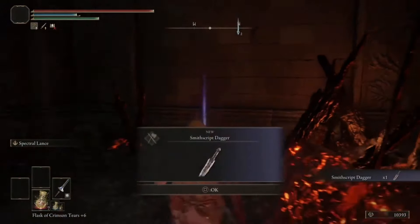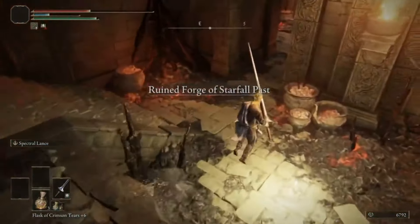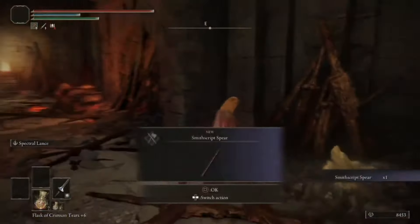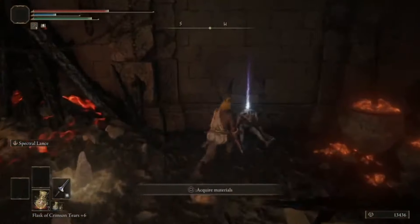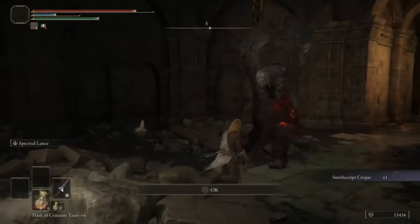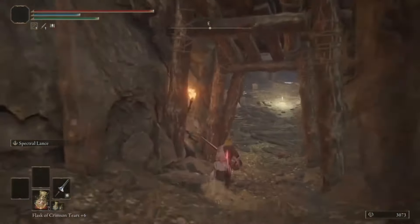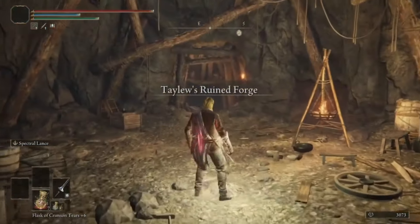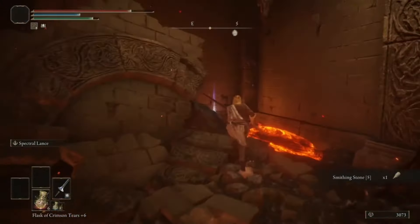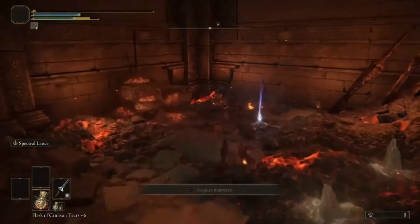Ruin Forge Lava Intake contains the Smithscript Dagger. Ruin Forge of Starfall Past contains the Smithscript Spear, the Smithing Talisman for 10% more damage to throwing weapons, the Smithscript Cirque, and a free Ancient Dragonstone at the end of each forge, which also contains the Smithscript Axe, the Smithscript Great Hammer, and the Smithscript Shield.